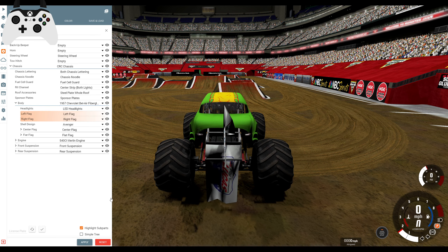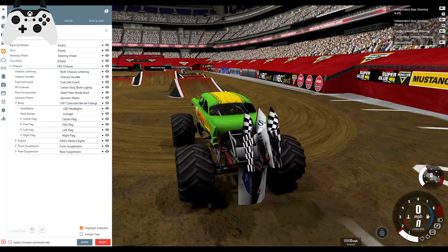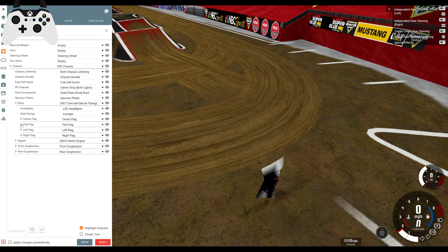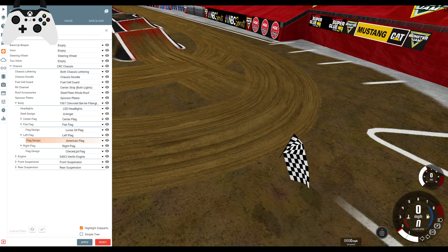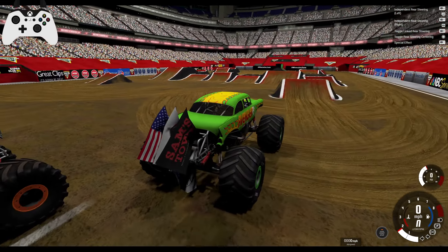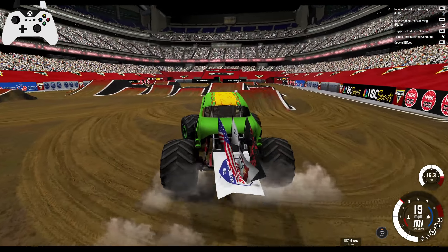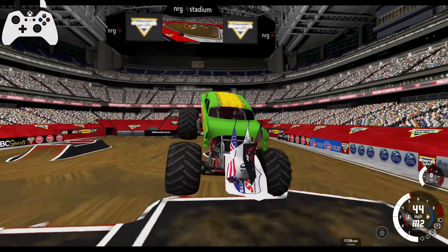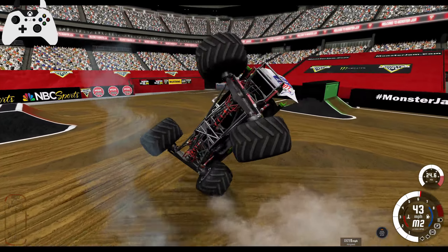So we've got the regular center flag, but we also have dual flags — left and right. Now we've got four flags hanging off the back of Avenger. A little bit insane. Let's go for the American flag on this one, and we can go for Sam's Town black flag. Now we have all the sponsors — Lucas Oil, Steps Towing, Sam's Town, and good old America sponsoring us as well. All the bodies will have similar slots. This is gonna be very, very cool indeed.